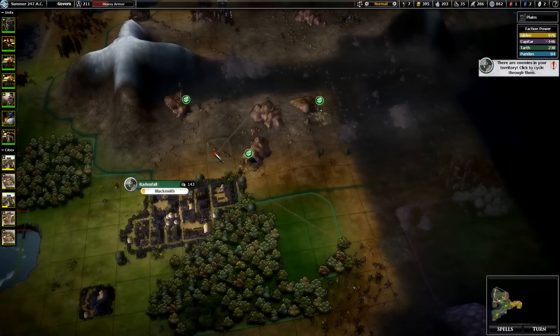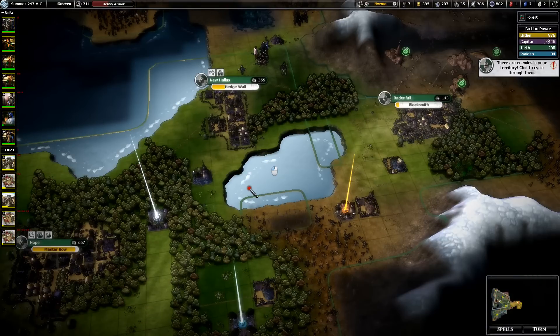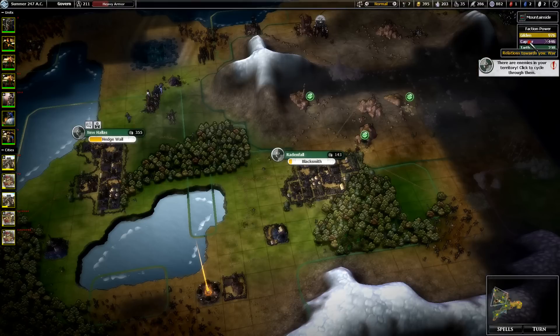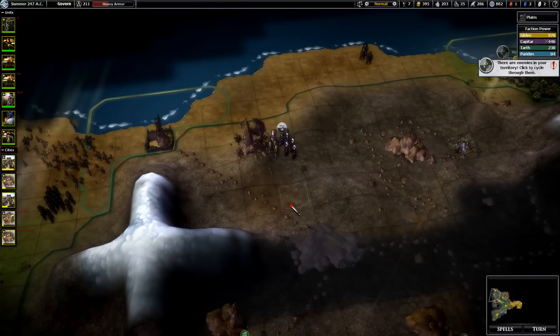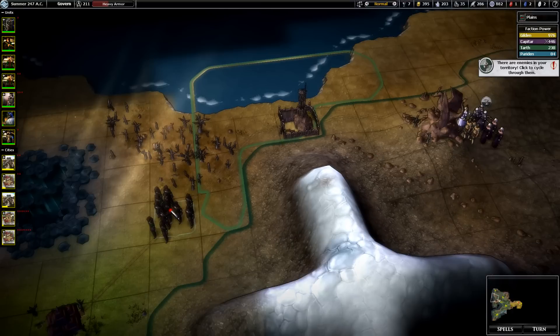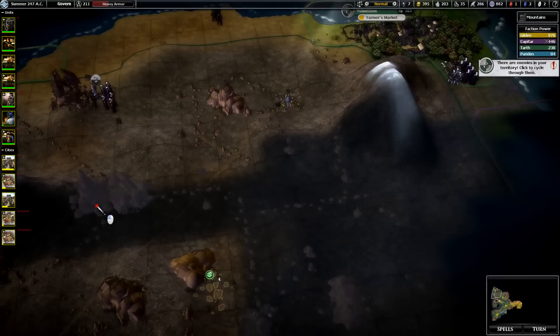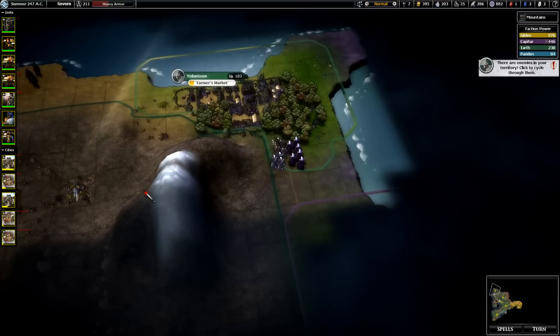I have a pretty small empire — only four cities. So it's not that big. And obviously you can see Gildan and Capitar have much more powerful cities and probably get double or triple this in gold. But I'm still able to compete because I do have enough cities. Actually, I'm going to have to start taking a lot of their cities, or else these battles are going to start going in the other direction.